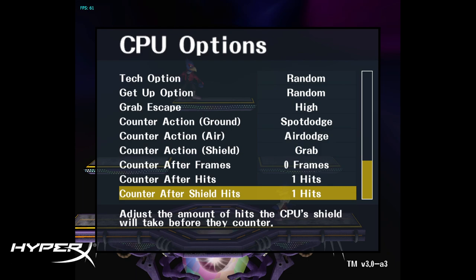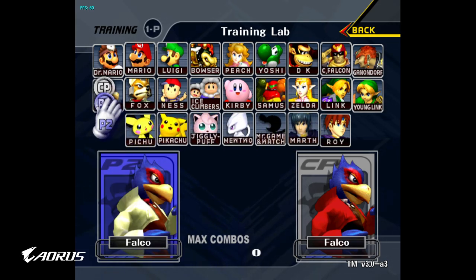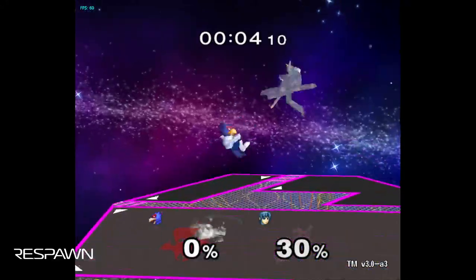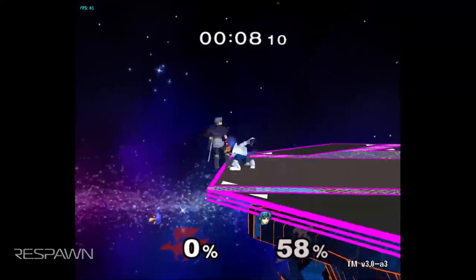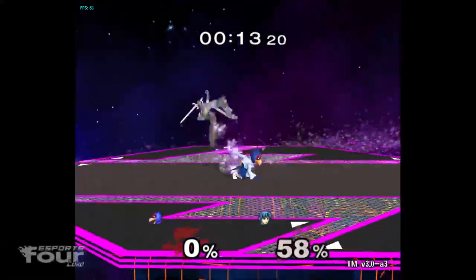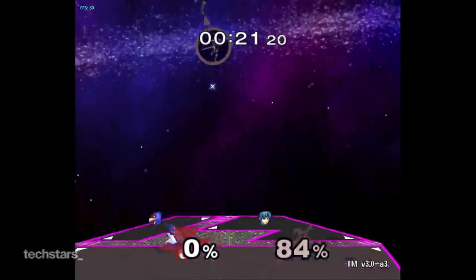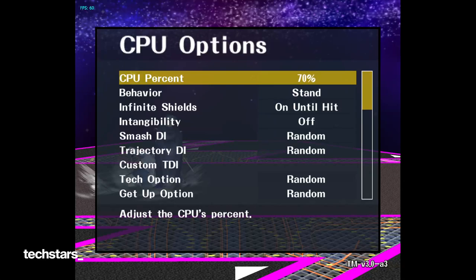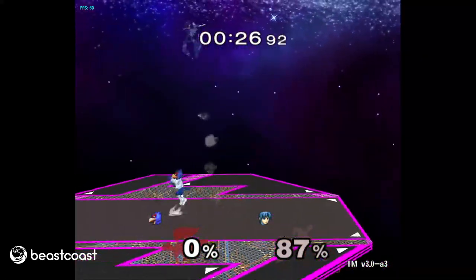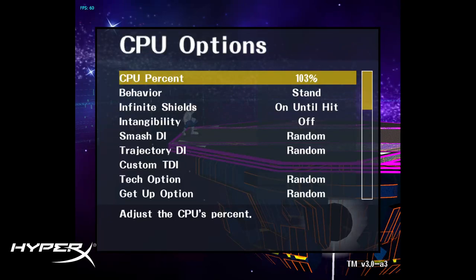Against floaties and semi-floaties on Final Destination, there's the down air shine combo where you can keep passing them up and down. I think Mango kind of pioneered it for the most part. It's a very effective technique against floaty and semi-floaty character types.